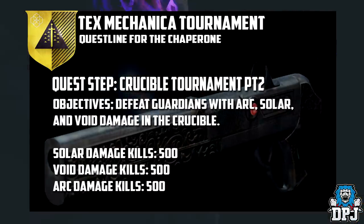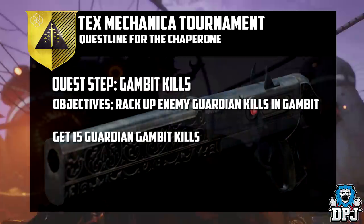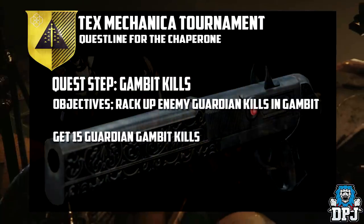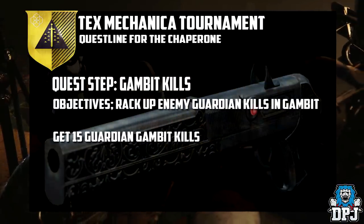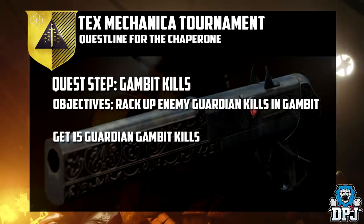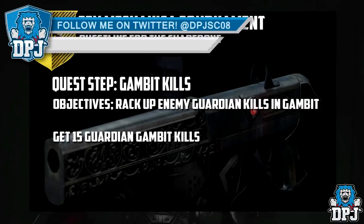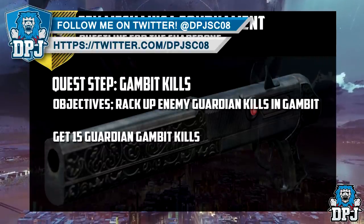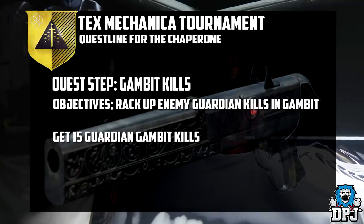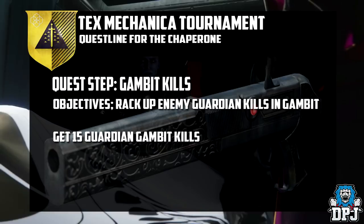After you've got the 500 of each burn, the next step is called Gambit Kills — rack up enemy Guardian kills in Gambit. Here you have to get 50 Gambit Guardian kills, and as we know, it isn't as simple as just playing a couple of matches. You don't even see Guardians until a certain objective is done. Each team will have their own arena with the task of taking down waves of enemies and building up a supply of motes. By banking these motes, you can send a blocker to the other team's arena — a powerful enemy that will stop them from banking their own motes until it's defeated.